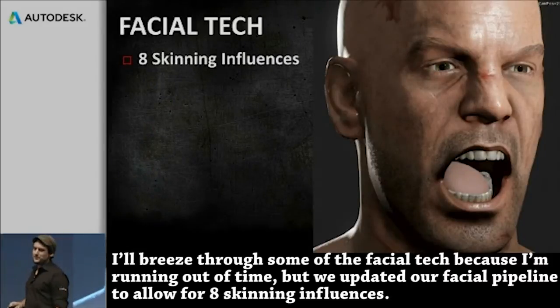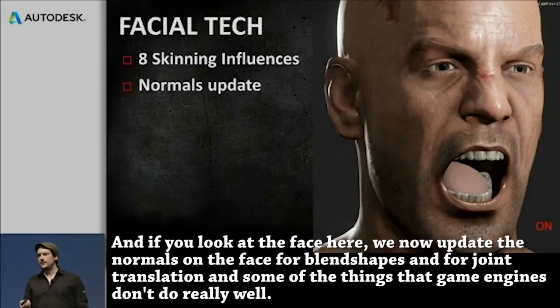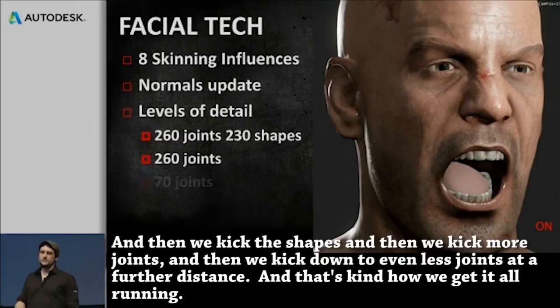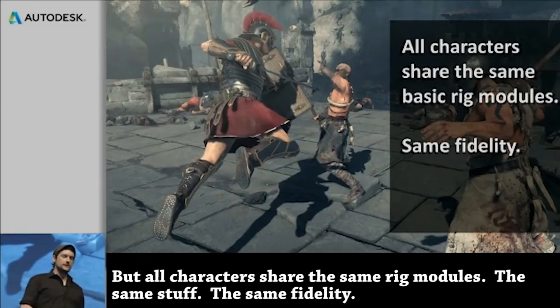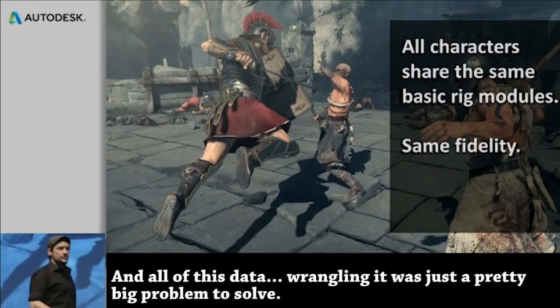I'll breeze through some of the facial tech — we updated our facial pipeline to allow for eight scanning influences. We now update the normals on the face for blend shapes and for joint translation, which are things that game engines don't do really well. To get all this running on Xbox, we have about 260 joints and 230 shapes at the closest you get to the character. When they zoom in in a cutscene or anywhere in the game, that's what you see. Then we kick the shapes, then we kick more joints, and then we kick down to even fewer joints at further distances — that's how we get it all running. All characters share the same rig modules and the same fidelity, so the barbarians have 260 joints on their face too.